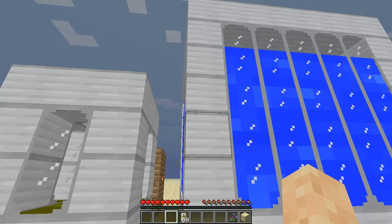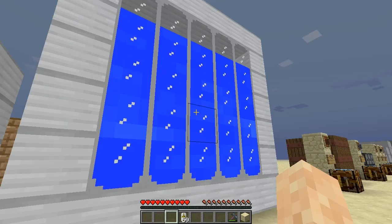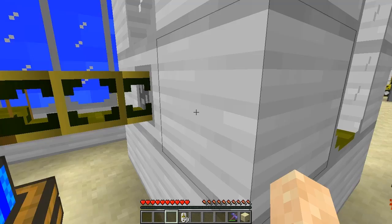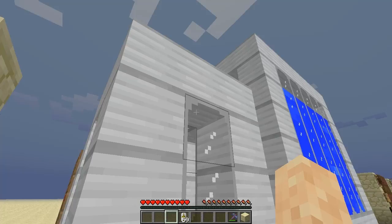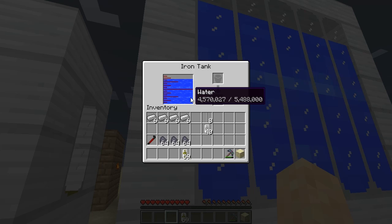Over here to the right I have a much larger tank. You can actually make these tanks quite large — a simple 3x3, 5x5, or 7x7. Height-wise, I believe you can go up to 8 blocks high. On the back, this valve pipe is what's needed to pump liquids in and out. If you place a valve on the top, you can actually stack these tanks higher and higher. This one here is storing quite a bit of liquid — almost over 5 million units of water. Each bucket of water is approximately 1,000 units.